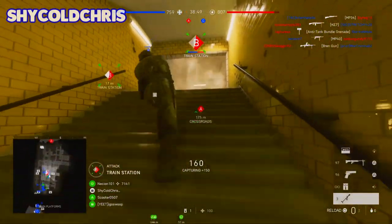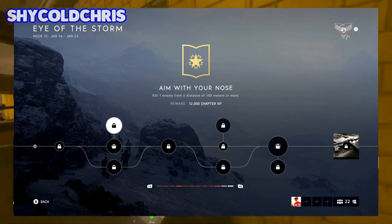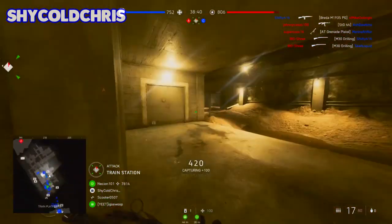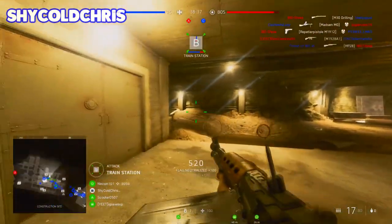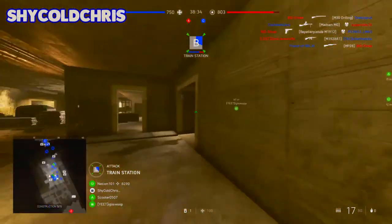The top part, which is the optional assignment, requires you to kill one enemy from a distance of 100 meters or more. This is fairly easy if you're using a sniper, semi-auto or self-loading rifle, or even a tank. Just try to stay at the back of the map or on an objective and look out for enemies.